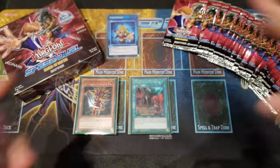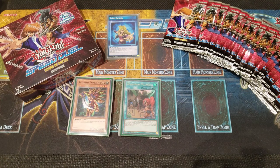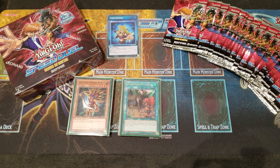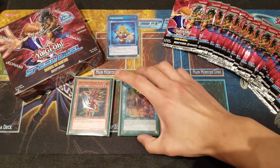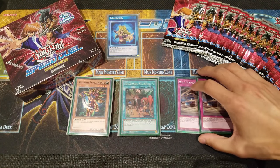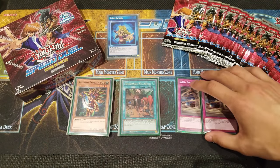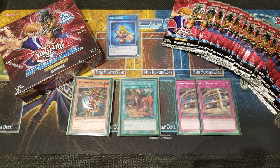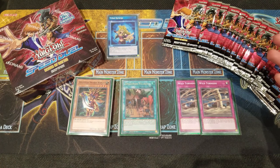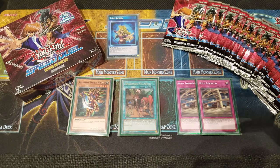For the side deck — the updated rulings now allow six side deck cards and six extra deck cards. First, I play two Wild Tornado. The reason is Amazoness is very popular; there were at least three other Amazoness players at my locals. Wild Tornado is a great mirror match counter — you set it and bait your opponent into destroying it, especially with their Sages, since it's very tempting for them to pop your back row.